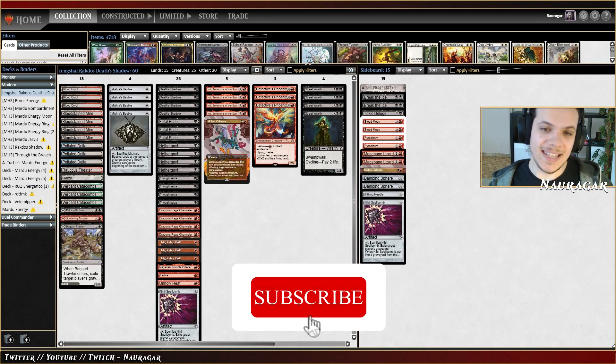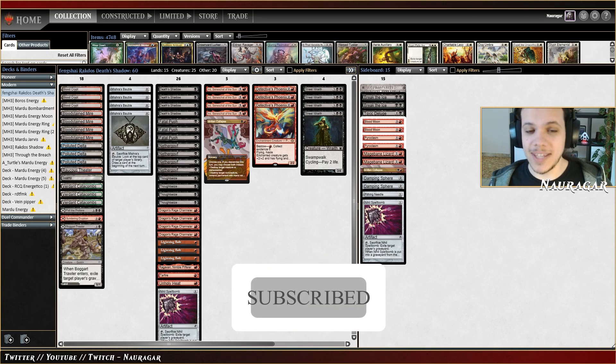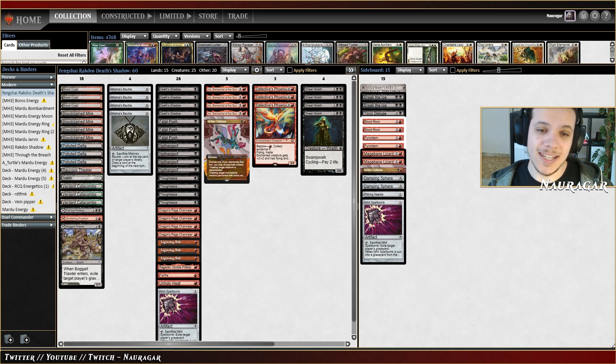Hi and welcome to a new Modern league. I'm focusing on getting the best Mardu Energy list, but some friends told me that Ur-Bakta's Shadow won a challenge and I want to try this list. It's kind of similar to the one I put together in the early weeks of Modern Horizons 3, but this is more updated with answers to energy and the top decks.